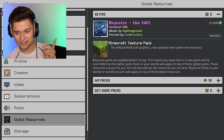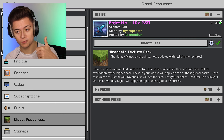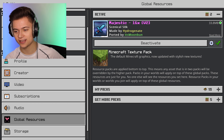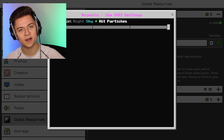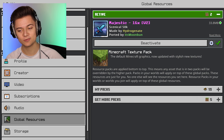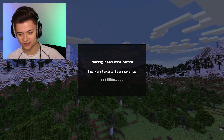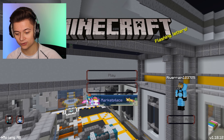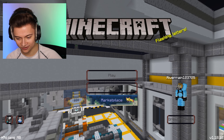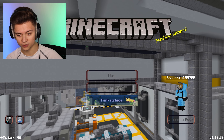Next up we have the Majestic pack over here, and it's actually V2 — so there are two different versions, V1 and V2. We're just going to get right into the V2. Over here you can see the resolution, which is pretty cool. I actually really like this one so far. Look at this background — this is actually kind of crazy. Is this actually from the Hive or something? It looks really cool though. Let me know what you guys think. We got the buttons over here looking so cool as well.